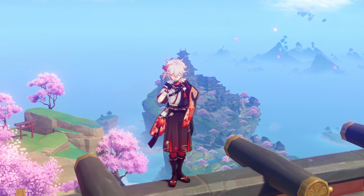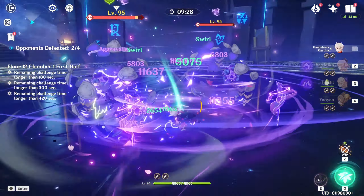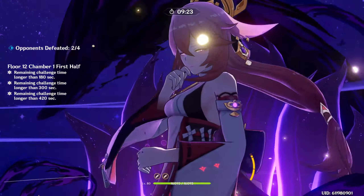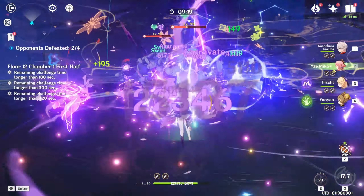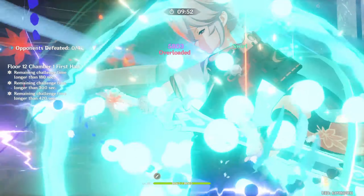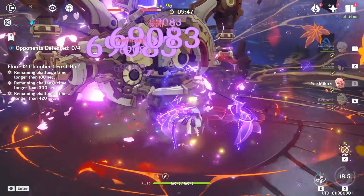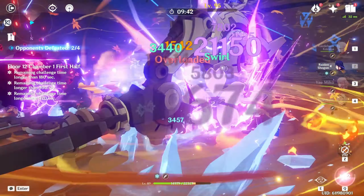Yai is a character who's had questionable power levels since she's been out. In the beginning, there was no strong reaction for Electro, really other than Taser. With the introduction of Dendro, we've had a lot of new interactions, and good ones at that, allowing characters like Yai and Miko to shine more than they once did. Today I'm going to show you her teams, her build, and give you a showcase in the Abyss, explaining how and why she is a great character since the introduction of Dendro.